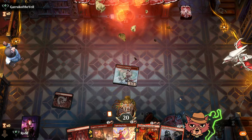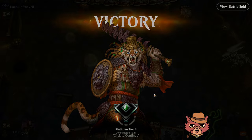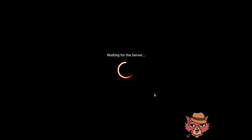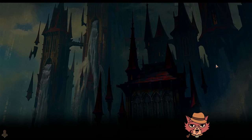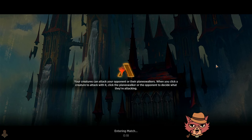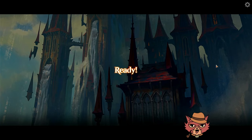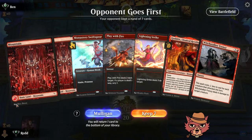Godric-style mono red is absolutely devastating, as the opponent has just showcased. We won first but lost this one — we dropped the Swiftspear. It is a slightly different version of mono red from the opponent. I think that hand was perfectly keepable with 19 lands; we were going to find our third land in time, and even topdeck one-drops would have been fine.